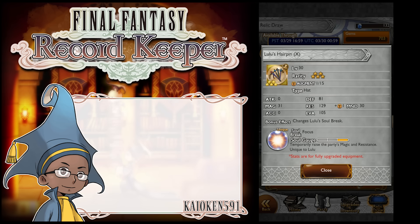It raises your magic by 20% and your resistance by 50%. So this combined with Wall, you hit the soft cap for resistance immediately. And it raises your magic as well, and it stacks with magic infusion. So that's phenomenal.